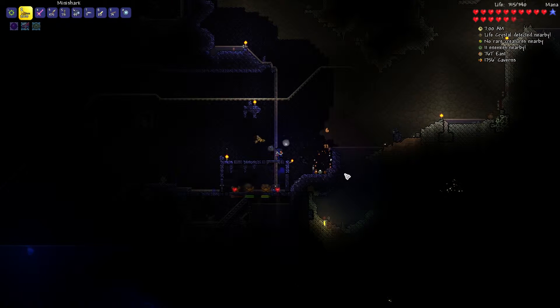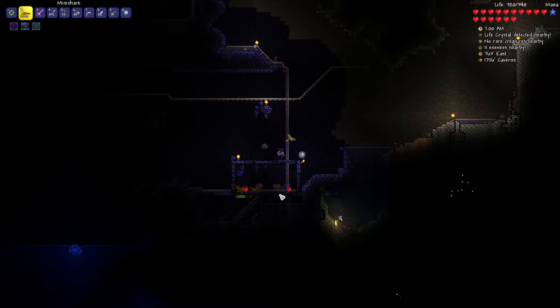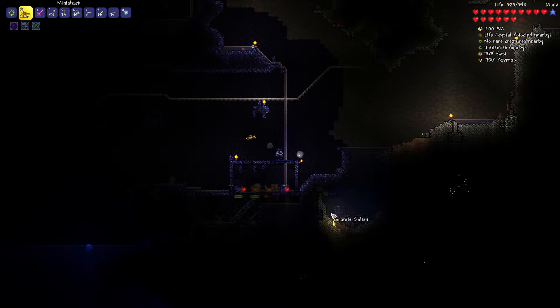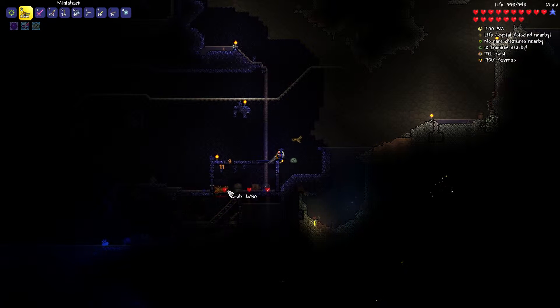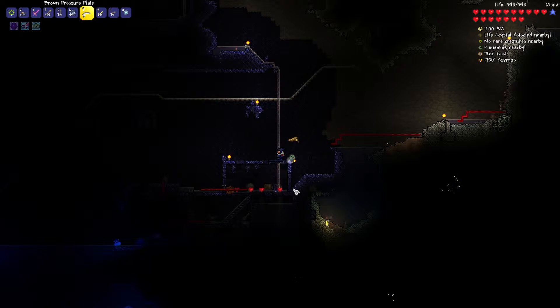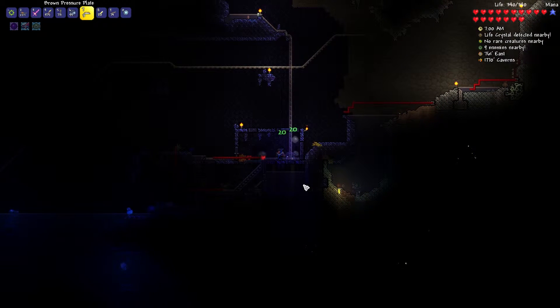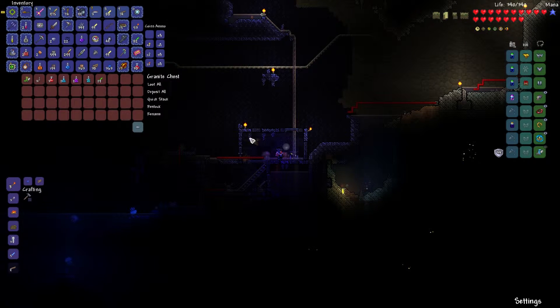There's still a life crystal nearby, and crabs nearby too. That's pretty cool about the statues — once we have some wiring, we can actually summon stuff. Is it a chest? Yeah, it's a granite chest. So we can make stuff with granite as well — cool.